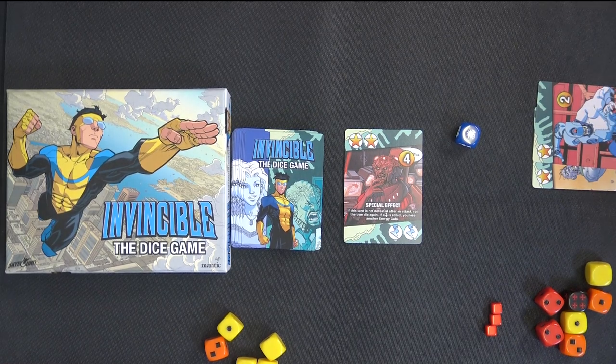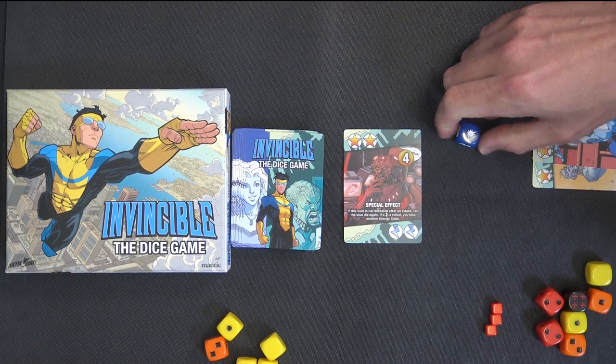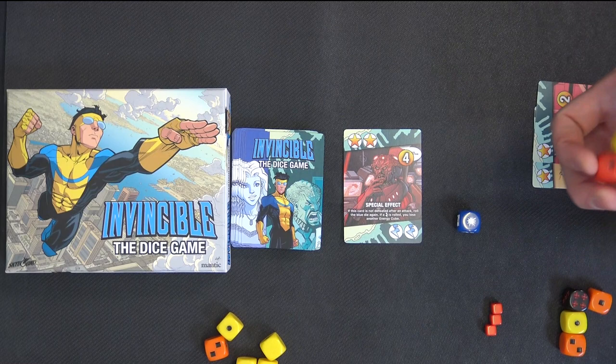Oh, special effect. If this card is not defeated after an attack, roll the blue dice again. If a wound is rolled, you lose another energy cube. So if you don't defeat it in one roll, then not only will you take the two wounds, you'll also have to roll the blue dice as well — and that could mean another wound. So blue dice, I think.